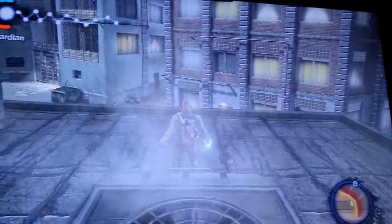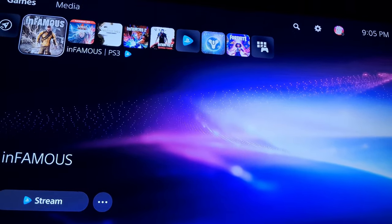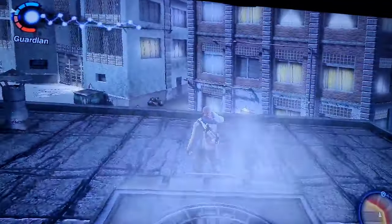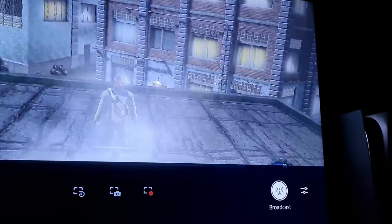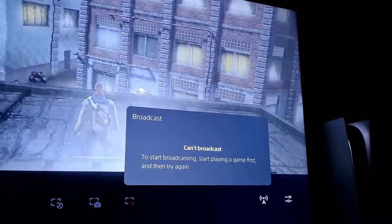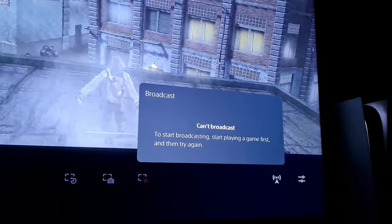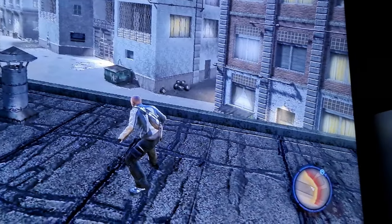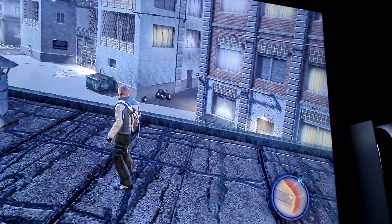How do you stream PlayStation Now games? I'm currently on Infamous 1 on the PlayStation Now app. I'm pressing the share option on my PS5 controller, going over to broadcast, and it's saying to start broadcast, start playing a game first and try again — but I am playing a game. For some reason it's not letting me set up a broadcast.